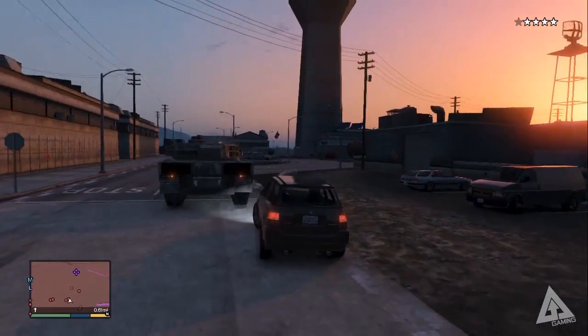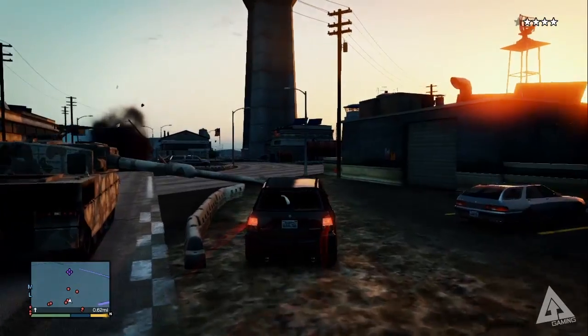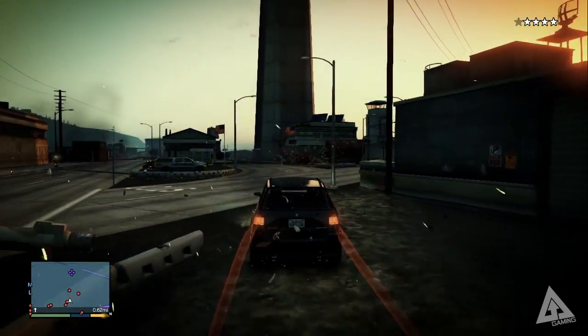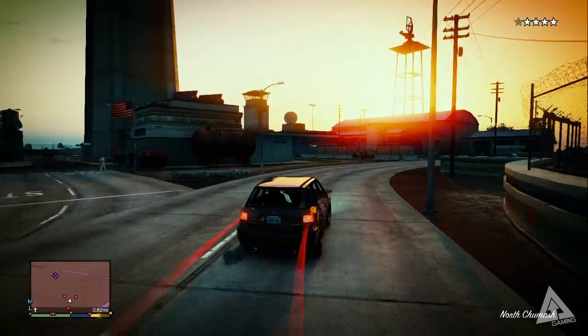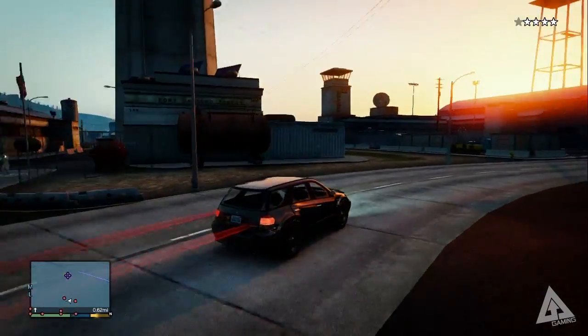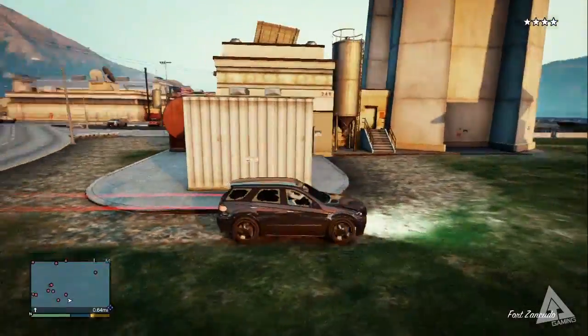Fort Zancudo is not your regular airport — it's actually a military base, which means it's even more annoying to navigate. Normally you get four stars just for setting foot on an airport and have the police after you, but here you have the military after you, and that means they have tanks, jets, homing missiles — they have everything. So you really need to know where you're going.